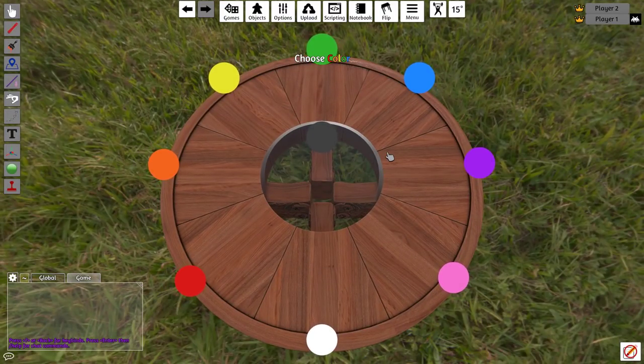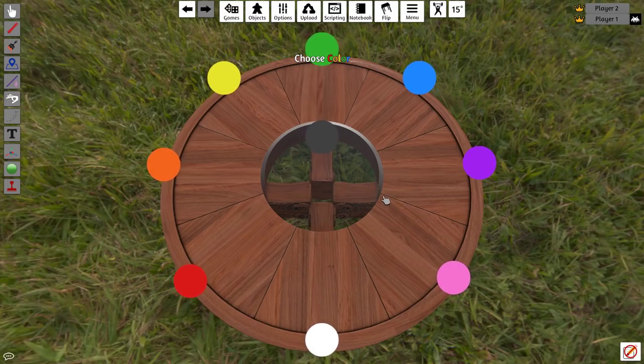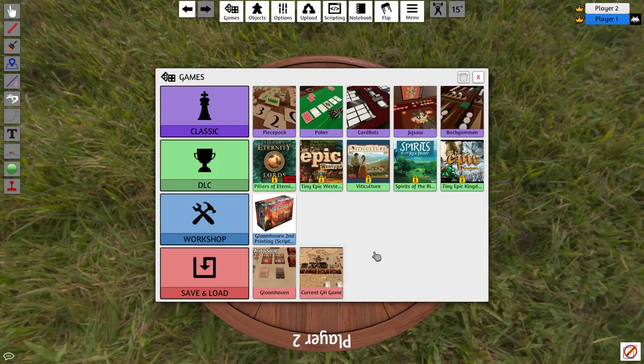Now we need to choose our colors. This actually matters quite a bit because there are four player slots, but there are eight or nine different colors you can choose from, which corresponds to the different player board slots in this mod. I know blue and white will give me the two player boards on the far right side, which allows me to keep them next to each other. Here we're going to choose blue for player one and white for player two, and we're going to go in.